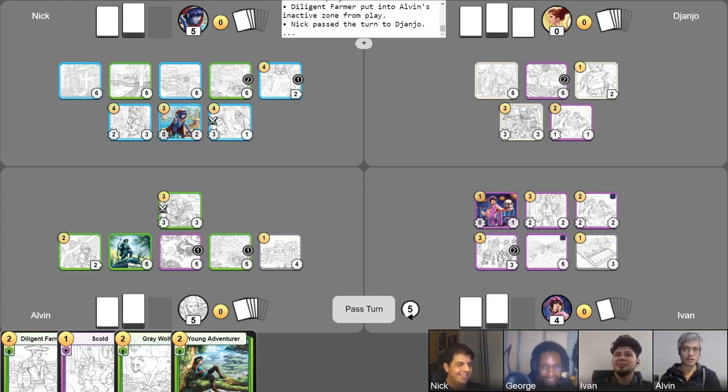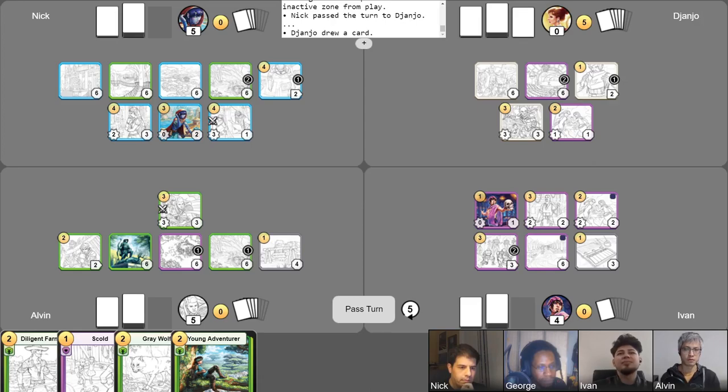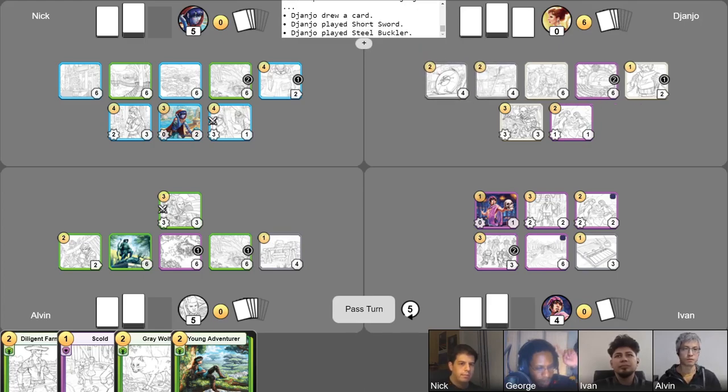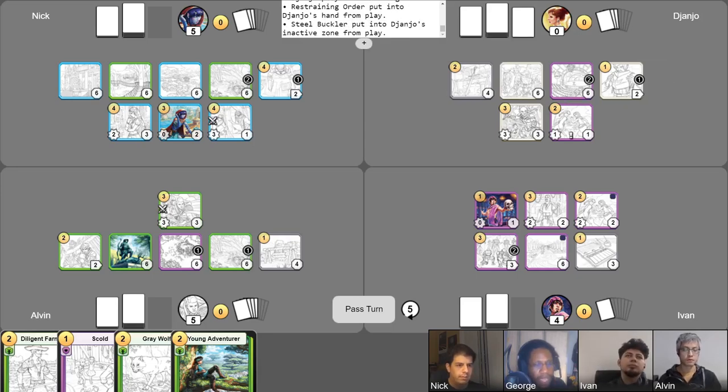That's a pretty good turn. Definitely a smell-you-later — walked through everyone else's team and then just walked away. My goodness, Nick! I'm the rival, so... I cannot deny you that. Well, this man has five gold. Reassessing. I'm going to bring in my Short Sword and my Steel Buckler. Then I will equip the shield, and I will make Supportive Friends steadfast. And with that, I end my turn.